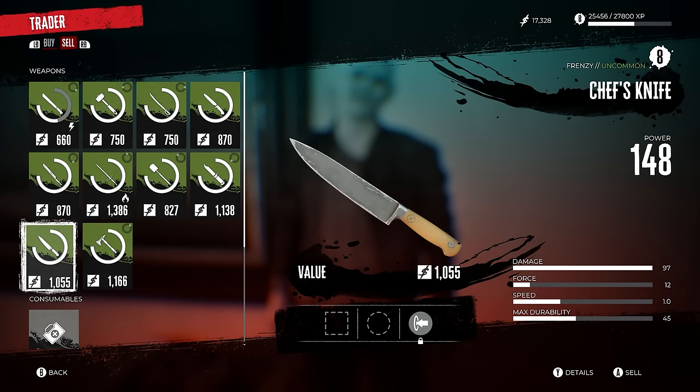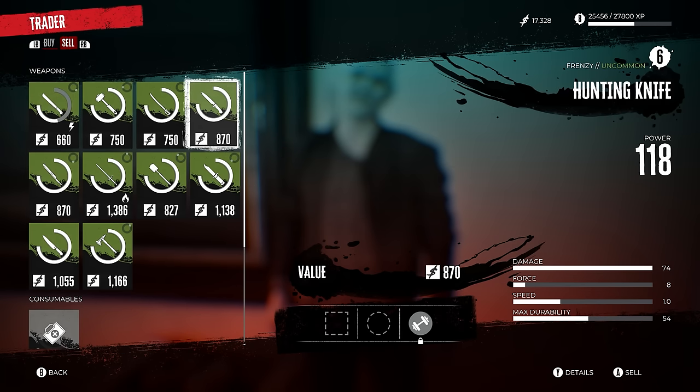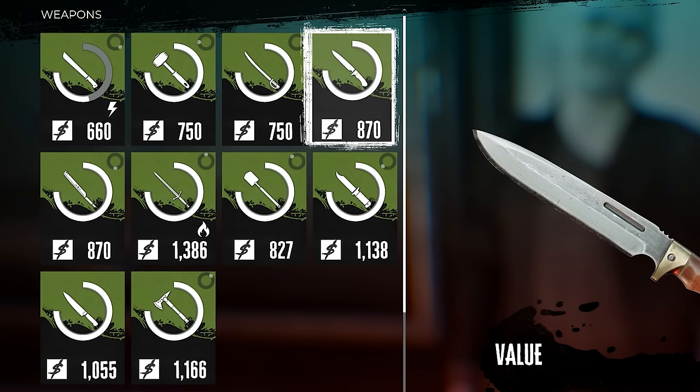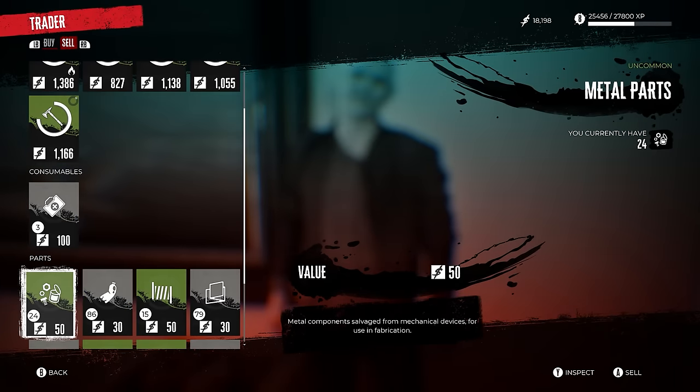You get so many materials just by playing the game, so you need to sell your items early on to stack up as much money as possible. The majority of money comes from selling weapons since they give you the most money, and prices go up as you level up and get better gear.